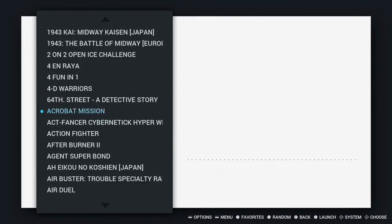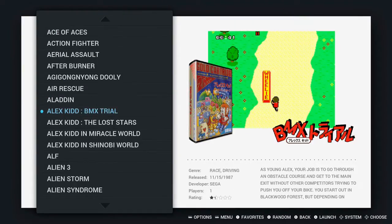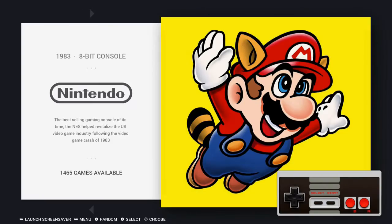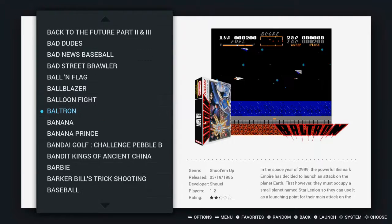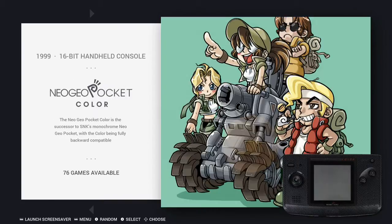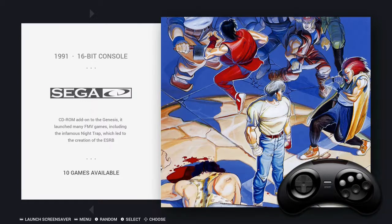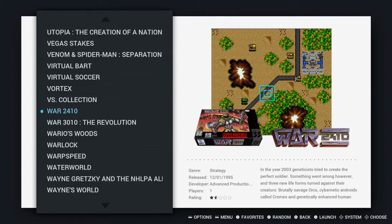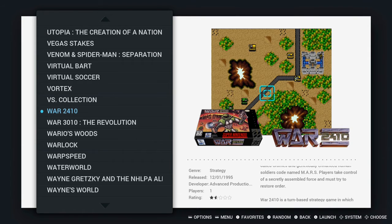Basically any game you can really think of is going to be on here — the Master System, NES, Mega Drive, all this stuff. There should be like 22,000 games on here, I believe it. I haven't really tested multiplayer yet, but I'm pretty sure it would work — just use the USB controllers. But anyway, I guess that's it.